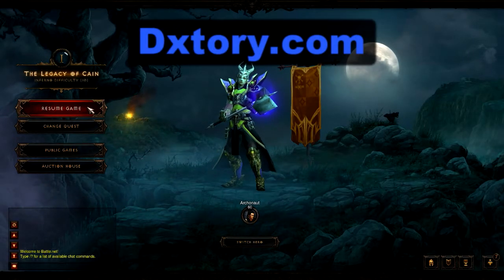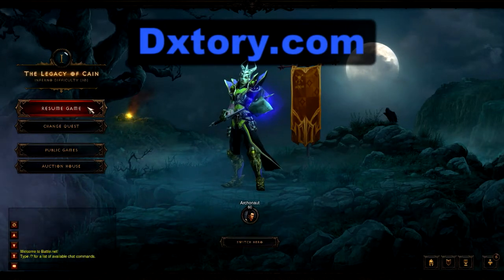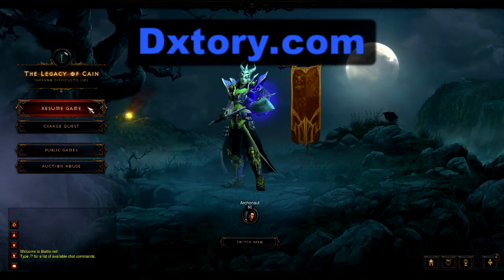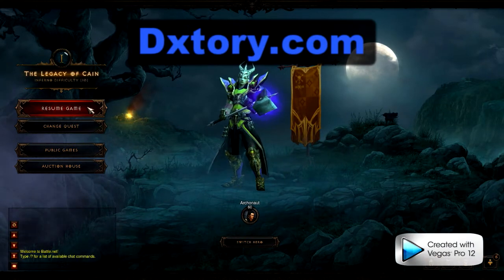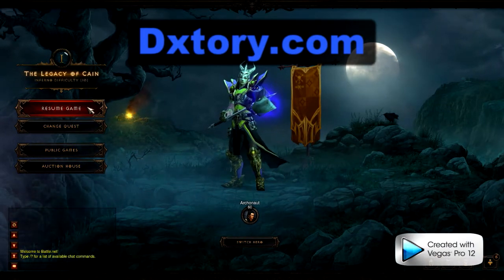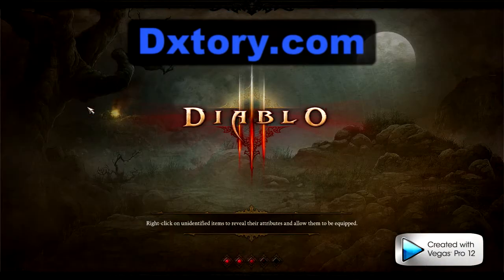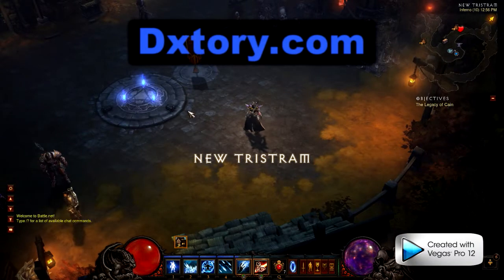Hello and welcome to my walkthrough using the original build that I came up with for continuous disintegration. We are going to take out my alt wizard Arcanaut and demonstrate using my original equipment before I started upgrading.